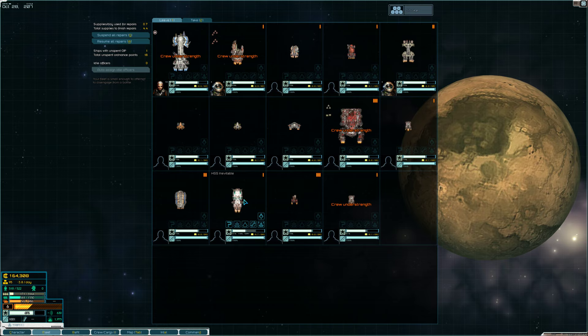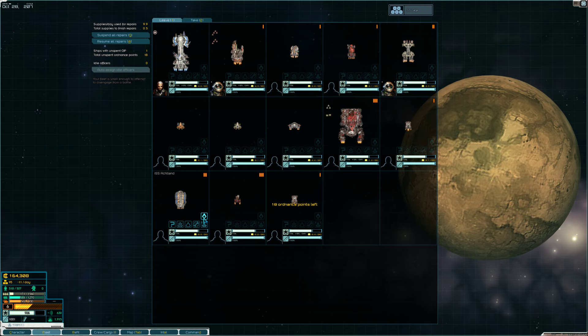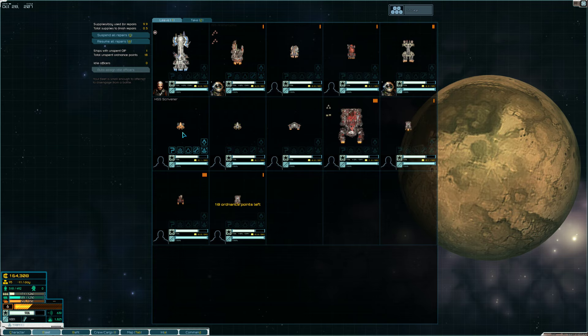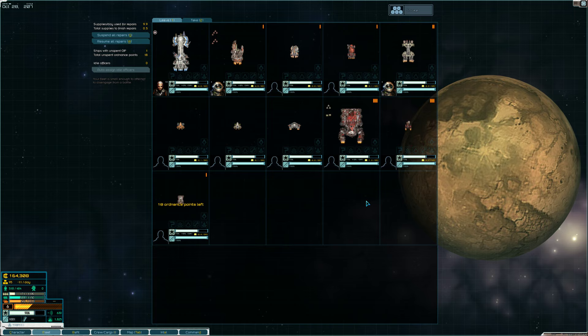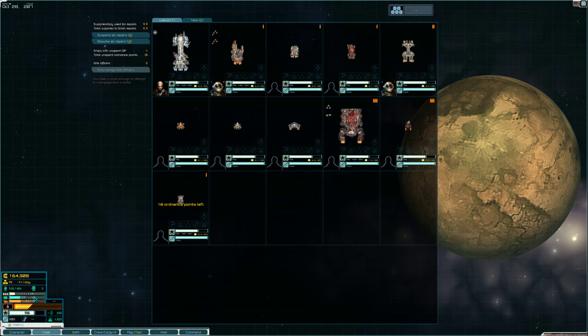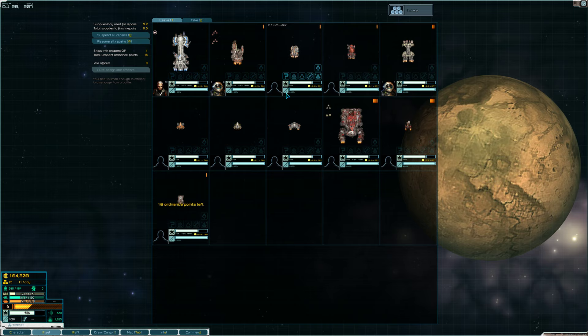We'll store that freighter — we don't need that one. We have a carrier we'll keep. Another civilian transport — we'll store that. This will lessen the amount of crew, cargo capacity, and supplies we can carry, but it'll make our fleet more lean — less crew needed and things like that.